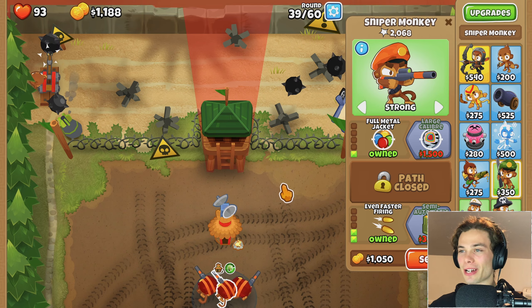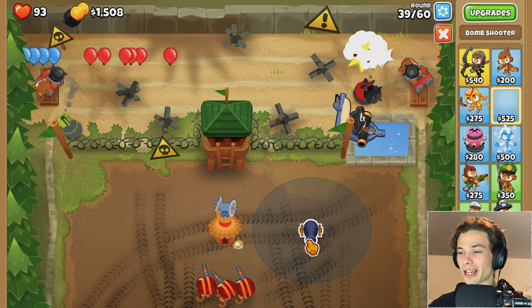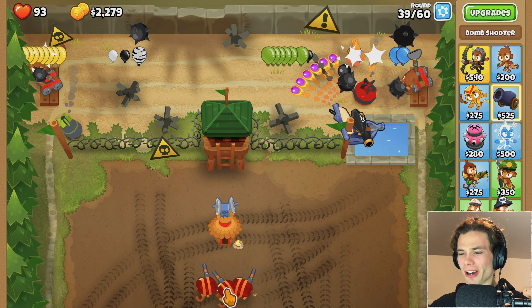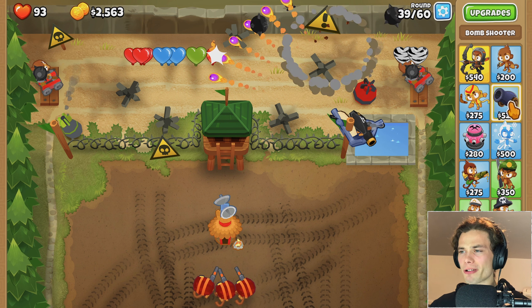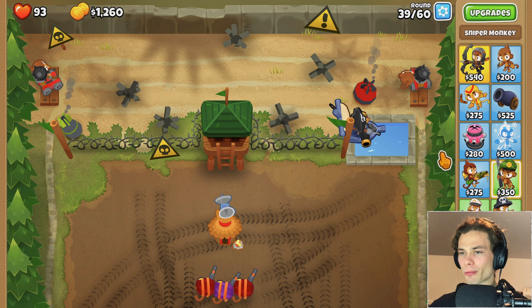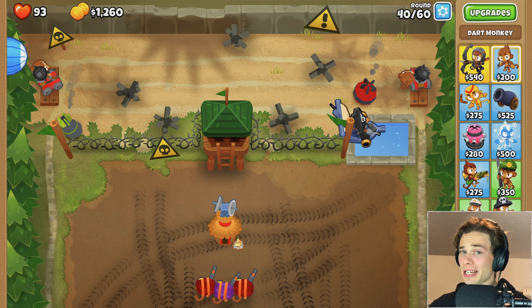With this last round I'm just going to be saving up a large caliber, because there is nowhere I can fit a bomb shooter. I'd love to get MOAB Assassin. I guess I could put it all the way at the back here and it would take it out, but I'm just trying to do a little bit of a firing range and have the Sniper Monkeys be a firing range. So large caliber for you. I won't be able to afford anything else.